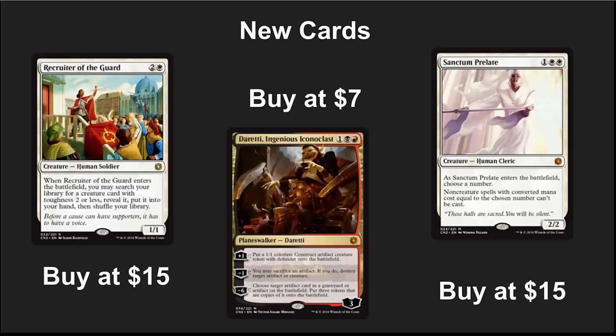For new cards in Conspiracy, I would avoid almost all of them except for these three, and I would make sure to get them at this lower price point. Recruiter of the Guard will probably bottom around $15 — if it doesn't see any Legacy play in the next month it could drop even lower, but I'm expecting it to see some Legacy play. Leovold is dropping and it's going to be a really fun card long-term; it's currently around $10, I'd wait for it to drop to about $7. And Sanctum Prelate is dropping pretty quickly — I'm going to buy a playset if it hits $15; it's currently around $20.